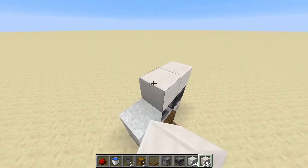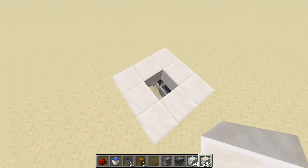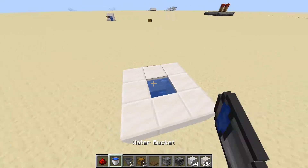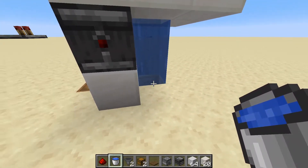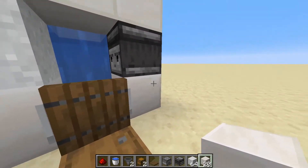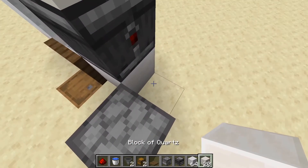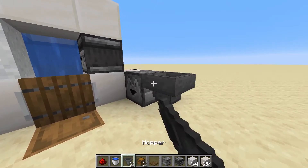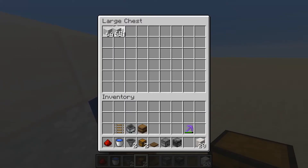Now go ahead and place down three blocks on top right here, go ahead to the back, and we're going to make a little enclosure right here where our water is going to go. We're going to break the block down here behind this hopper, and go ahead and put our water bucket right here so it falls down in that little receptacle right there. On this block right here, sort of diagonal to this block, we're going to place down a dropper right here. Then over here we're going to place down a block with a piece of redstone dust on it, and then place a hopper facing into that dropper with a double chest on top, and you can put your concrete powder in here.